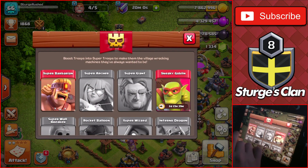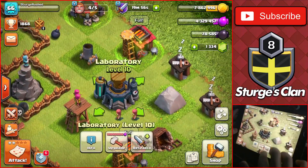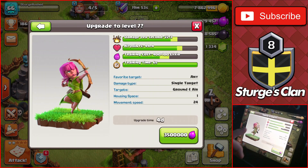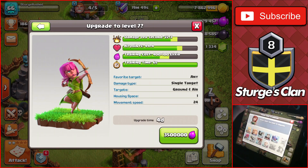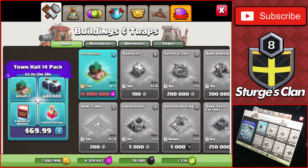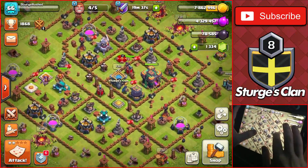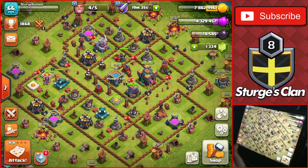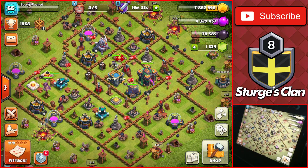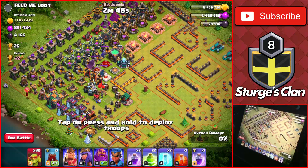We want to use super barbarians and archers, so we need to upgrade the archers inside the lab. They're level six at the moment and we can upgrade them to level seven, which we'll be doing today. But the main point of today's video is also to get the pet house — the final building for Town Hall 14 and the entire base. I started off before recording this intro and found a very good raid with huge loot right here.